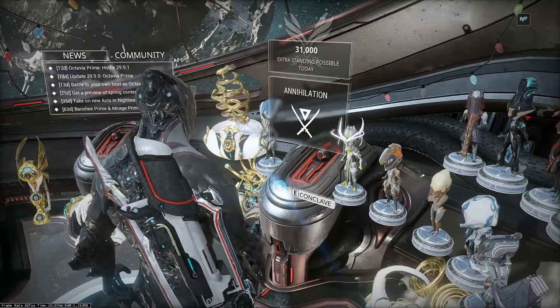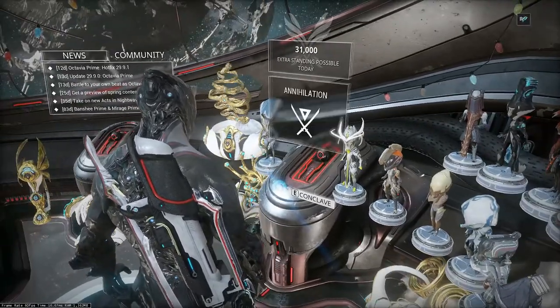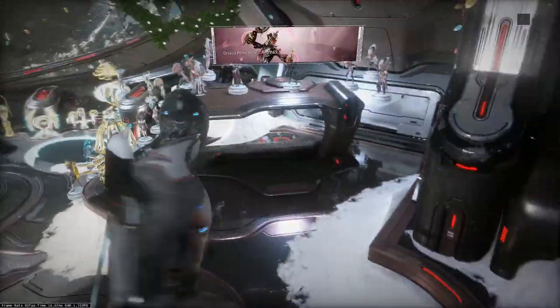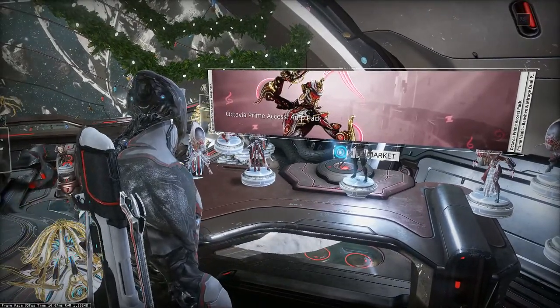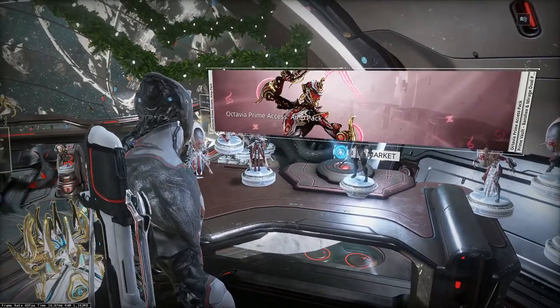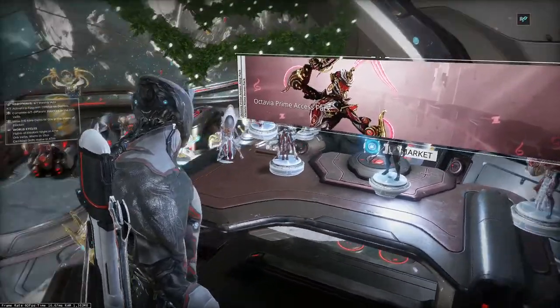Next one manages conclave — a place where you can fight against other players. More about this at the end of this video. Moving on, we get to the market. Here we can buy blueprints for new weapons, characters, all kinds of add-ons to our ship, both useful and cosmetic ones. Almost all aspects of Warframe can be changed by skins or add-ons.